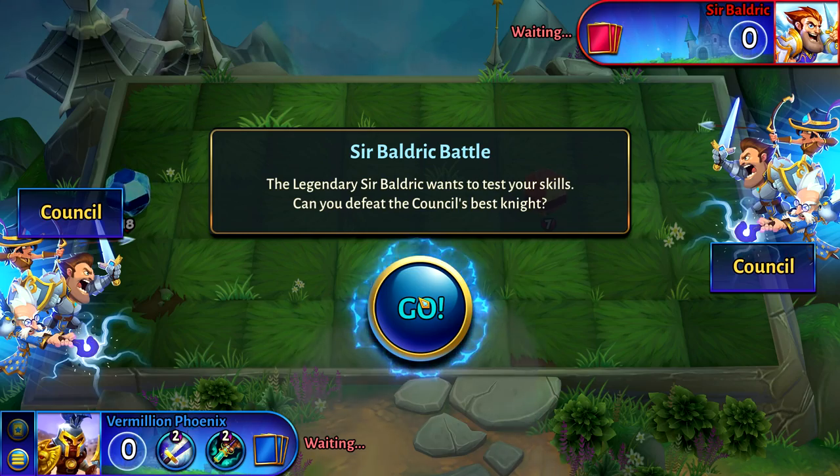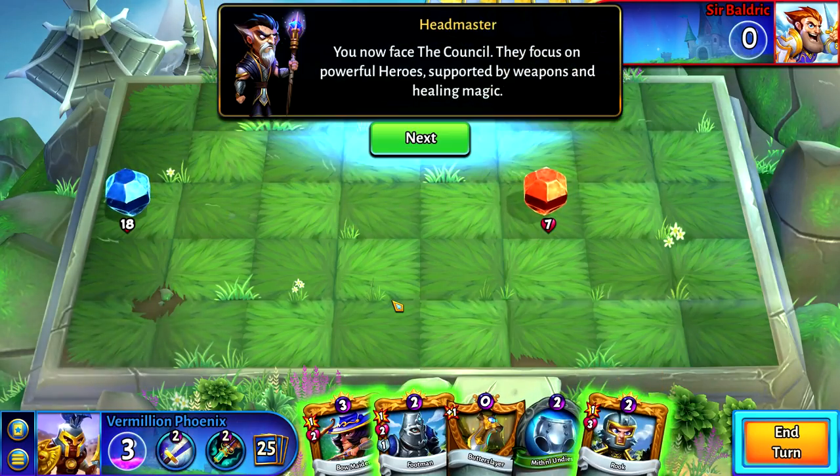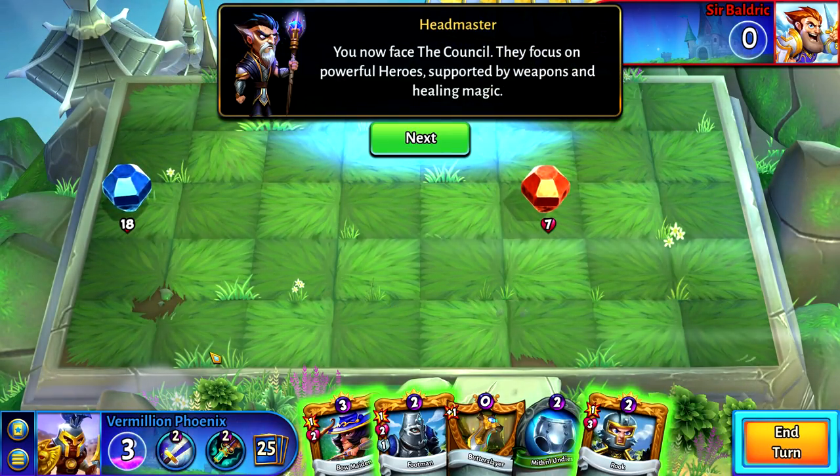Legendary Sir Baldrick wants to test your skills — defeat the Council's Best Knight. I'm not sure of everything that's available in this game yet, but I do know that you have to start with a deck of cards, you have a couple of hero abilities, and then you have a mana pool. Similar to most card games.